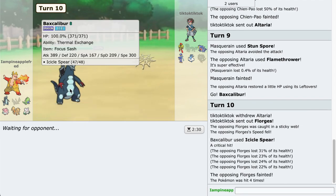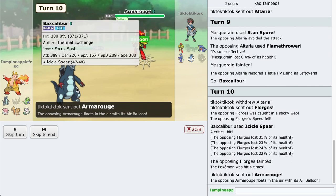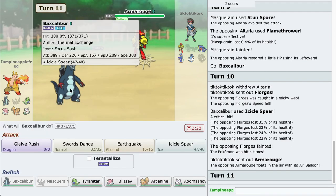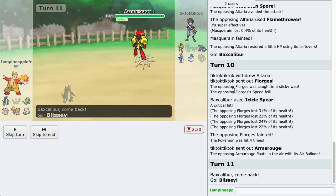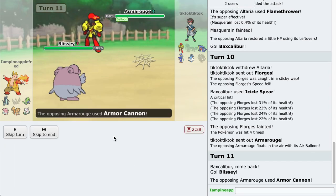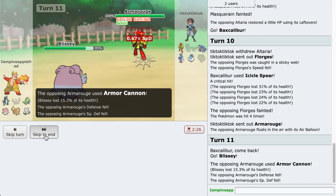Oh that is nice. This thing's attack stat is so crazy high. I think this is a pseudo-legendary - I mean it's Dragon type, I don't actually know. If it is, someone let me know. Armarouge - I don't know, freaking Gen 9 Pokemon man. Let's go to Blissey. I think it's a special attacker. Armor Cannon - okay yeah, it's special.